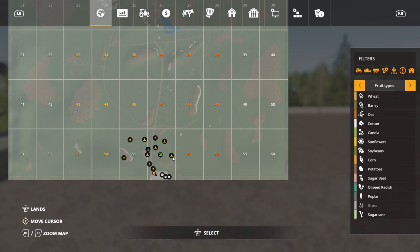Eight plots. You should be able to see them there, and the town is in 55, 56, right in the center bottom.